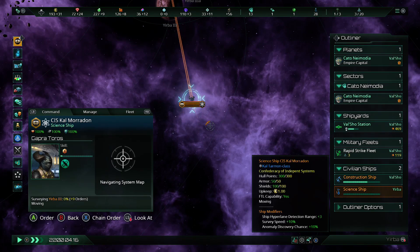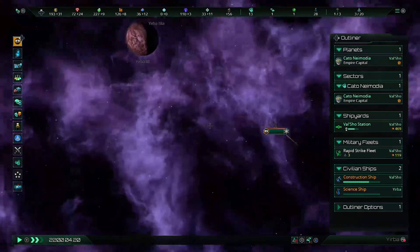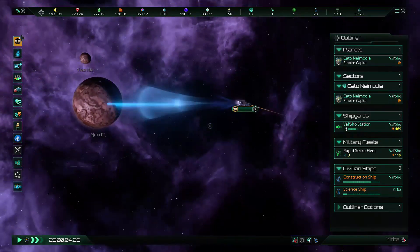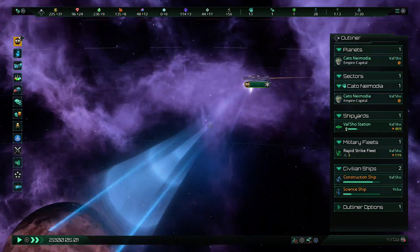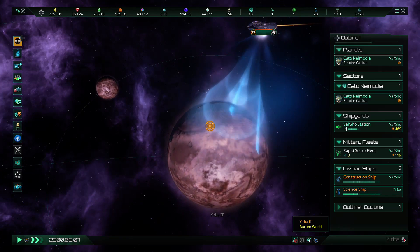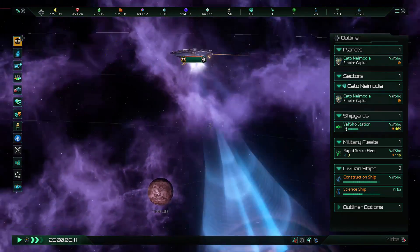The lead scientist aboard the ship is Gaprataurus. You can see this cool blue beam — it just kind of shines the beam on the planet for a little bit. Basic exploration doesn't take a lot of time. Some of the anomalies you'll find later on do take quite a bit of time. I think they actually updated the visuals on this.